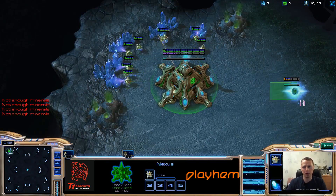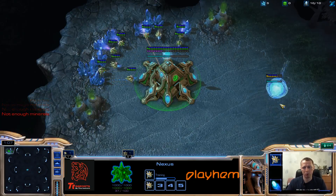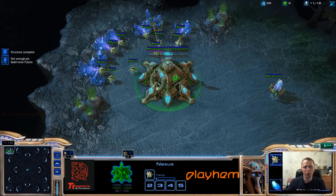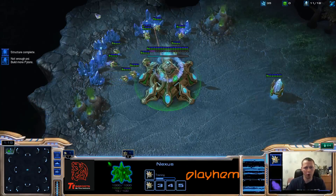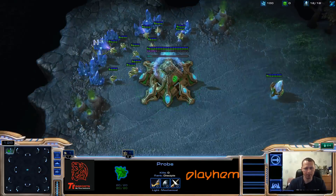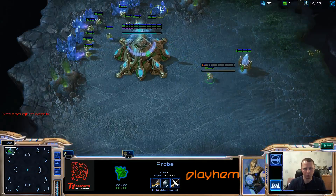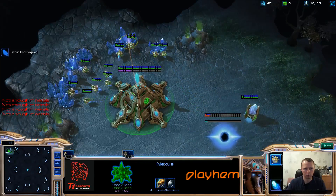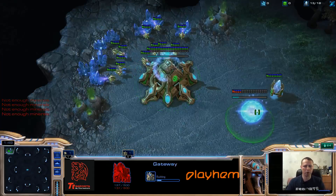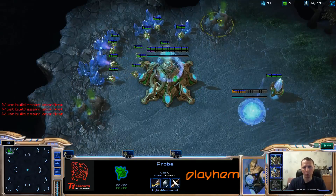Just don't forget to spend chronoboost. Making upgrades on warp gates, building only 16 workers on the mineral line and three on gas, plus one worker scouting the map and four gateways before the third pylon. Very important: spend chronoboost on workers only twice — the rest of your chronoboost you need to keep for upgrades.